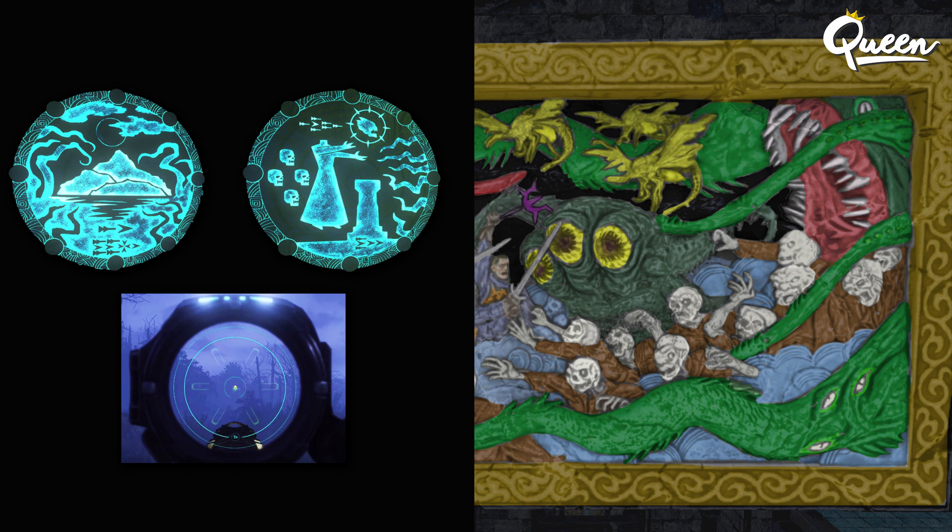Seeing that big tentacle monster makes me think about Zetsubou no Shima and the wall murals down by the skull of Nan Sapwe. You see the island and then these tentacles coming up around the sides, and the mural on the right shows these giant tentacles coming at that keeper. And of course there is the distant monster Easter egg, where you see this huge thing in the water go across the screen on round 50. So I'm wondering if this giant tentacle monster is being referenced in Zetsubou no Shima in the murals, and is this the distant monster that we see out in the water?